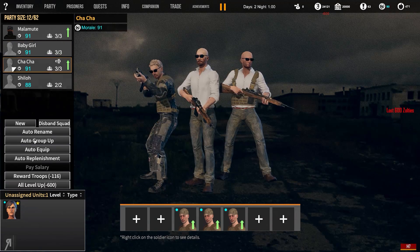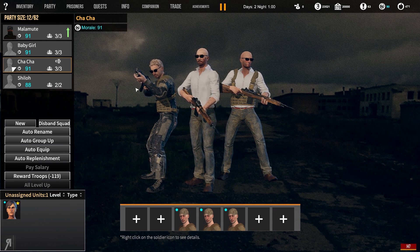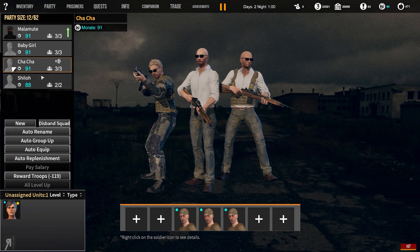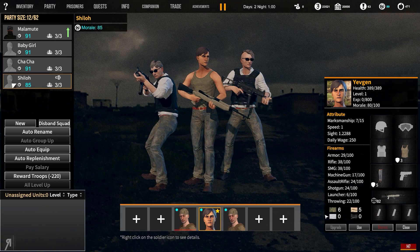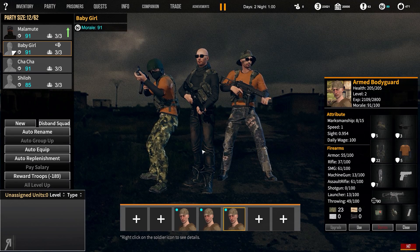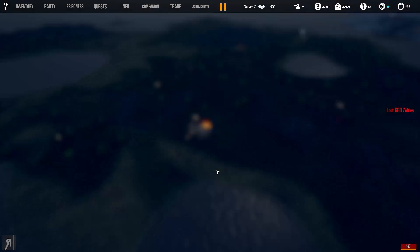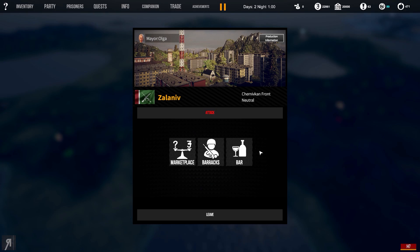We can level these fellows up as well. I've literally just recruited these guys, and I want to have some separate squads so we can perform flanking actions. We're going to give this guy my SKKS because he actually has 38 in rifle proficiency. I don't have anything else for him, but I do have a medkit. All of these squads have medkits. Cha-Cha squad all have medkits, Baby Girl squad has grenades and two of them have night vision goggles, and the Malamute squad are also going to have night vision goggles.